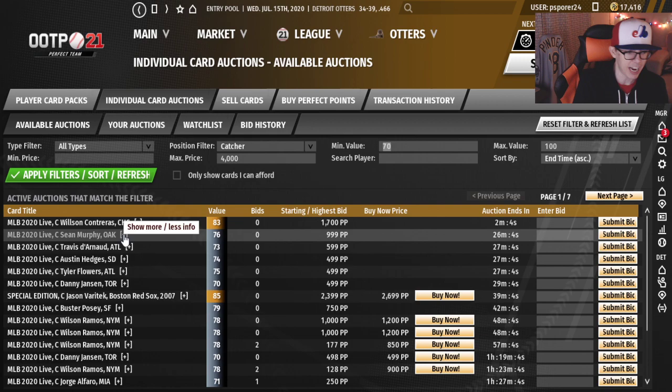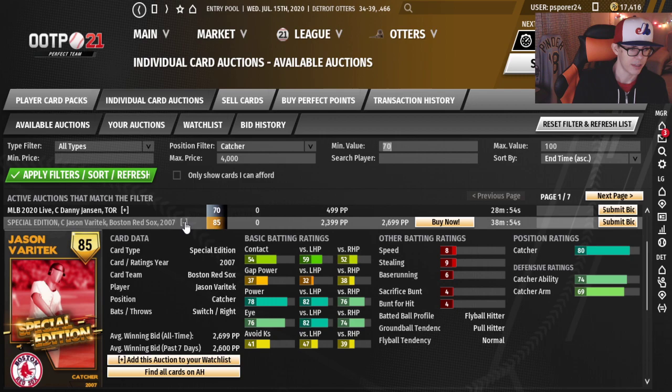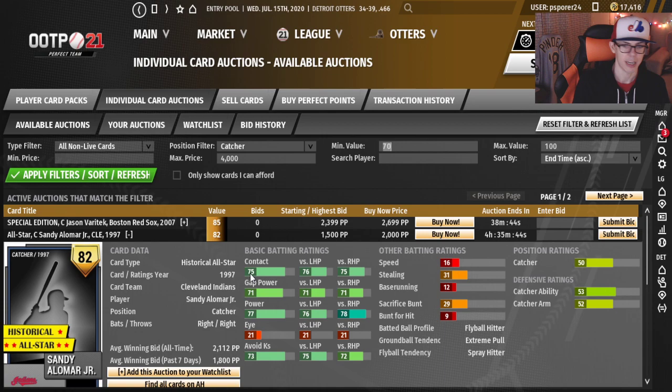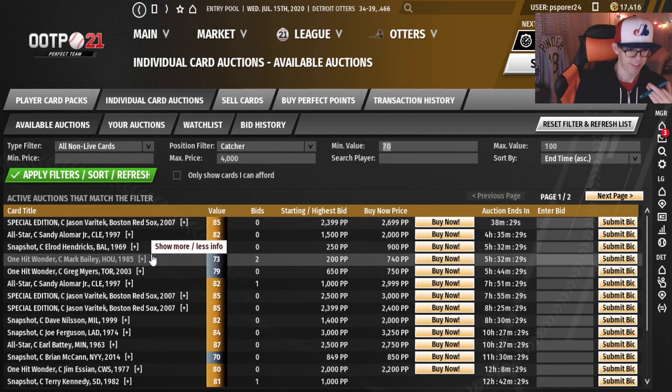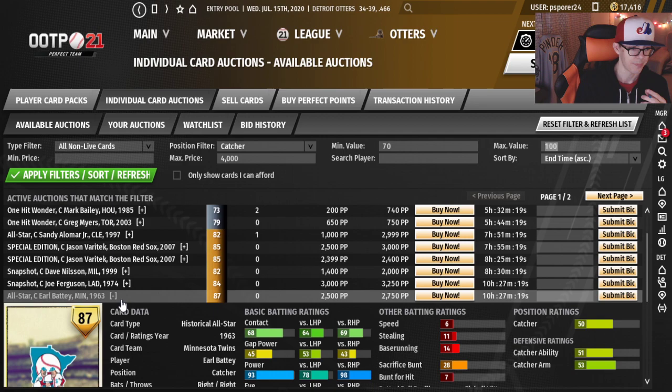Sean Murphy has some good defense, but it'd be nicer if he was the backup once we had the starter locked in. Sandy Alomar — I liked Sandy Alomar. His hitting is exquisite — some really good hitting. But we'd be sacrificing the defense, and I don't know if I want to do that at catcher. I'd be more inclined to go the other route and give up some offense in favor of somebody who can really pick it back there.